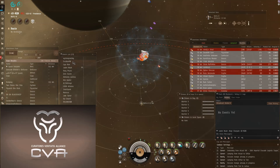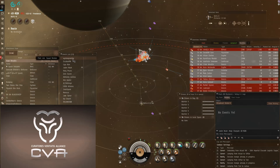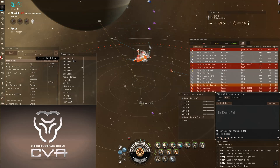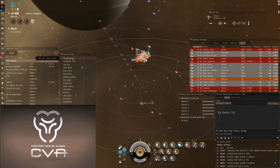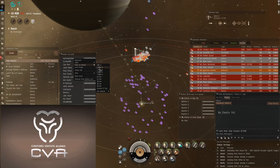Broadcasts are a way to move information around a fleet and help line members be doing the correct thing. Experienced EVE players will be familiar with broadcasts, but if you're new to EVE or even just new to fleet PvP, you may be unaware of the broadcast window.